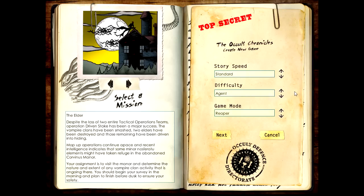Then we choose what kind of story we're playing. Story speed is basically how much time you have to finish it - slow, standard, and fast. Let's go standard. Difficulty goes from recruit to hero or legend. I'm going to play on agent, which is the second level of difficulty, because the game is quite hard.